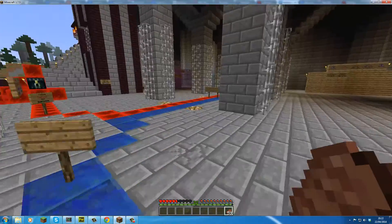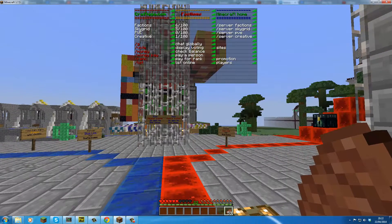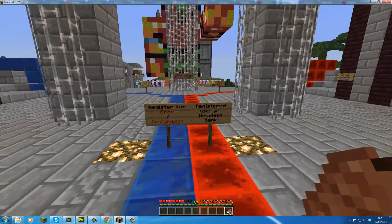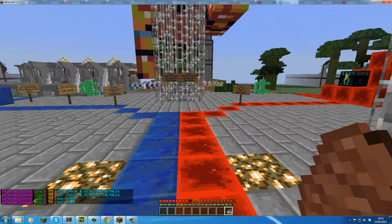Today I'm going to explain the MCMMO plugin that we use here on both our SkyGrid server and our faction server. Currently I'm in the faction server. MCMMO is a plugin that turns Minecraft into quite a bit like an MMO. An MMO allows you to level up a set of skills, and as you level up those skills you get better abilities.